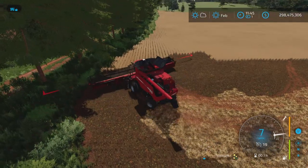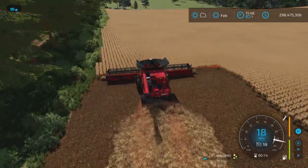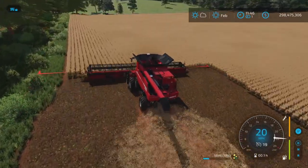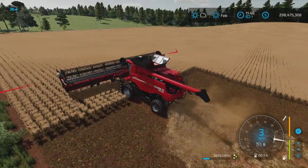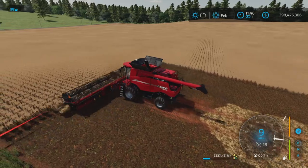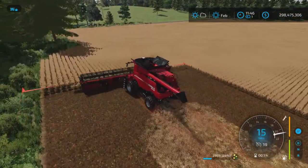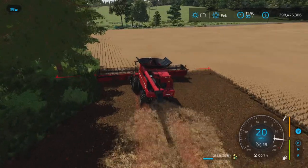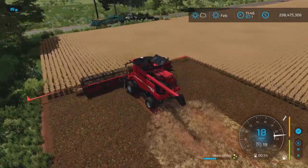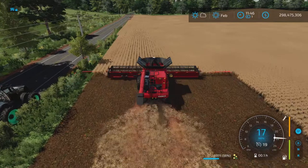This is really interesting how they did this header — it basically works on normal principles in that it does need to be lowered. If it's raised it's not going to pick anything up, so it has to be lowered to harvest. If you get really hilly or bumpy ground — and this field is rolling a bit — it needs to be at least somewhat close to the ground in order to pick up the grain and harvest.